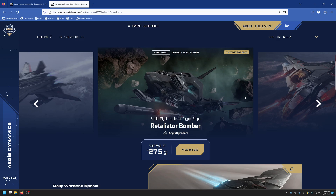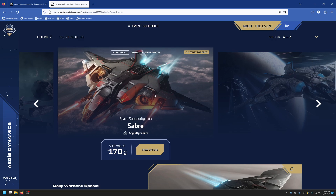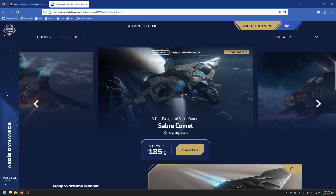The Saber is $170 — a medium stealth fighter. Right now it's not the best ship out there, but eventually with weapons and ship balance passes it'll be a lot better. The Saber Comet is $185 — similar to the situation with the Gladius Valiant, it's just a different loadout and paint scheme. If you want to save $15, just get the regular Saber.